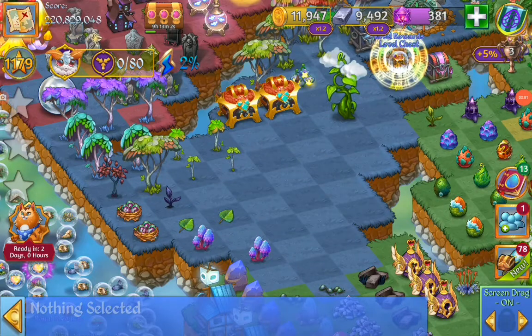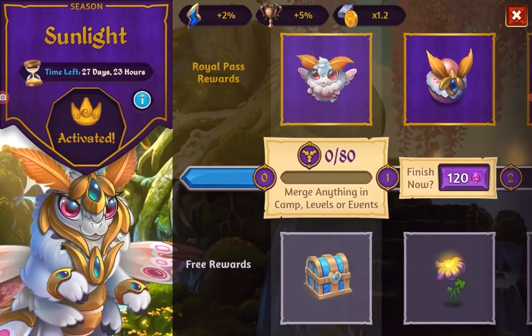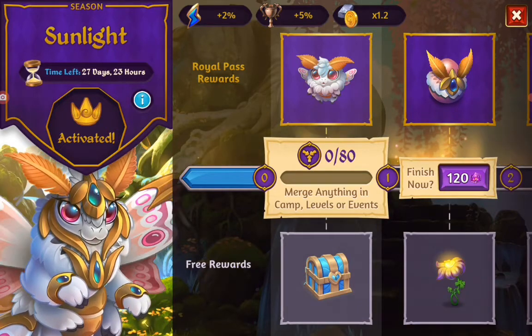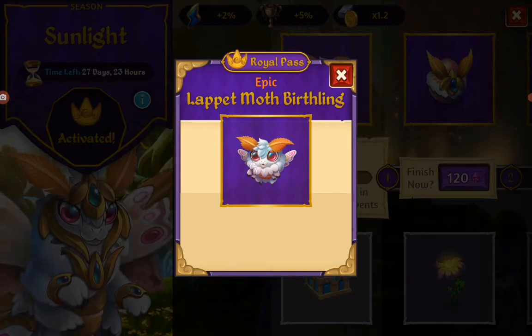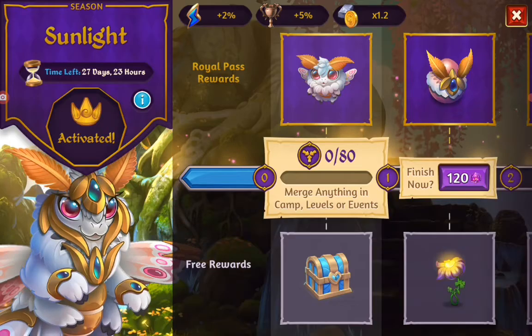Hello, Neil here. We're playing Merch Dragon and we have a new season pass, the sunlight. We will meet a little moth, leopard moth, buffling. He's cute, very cute.